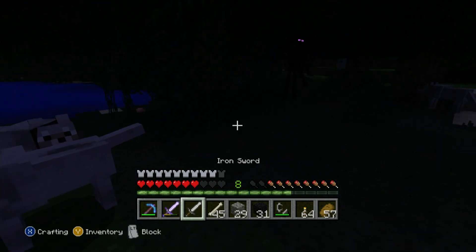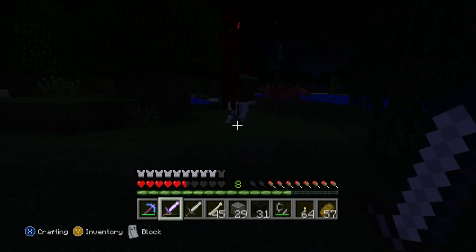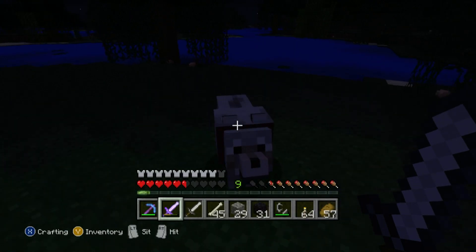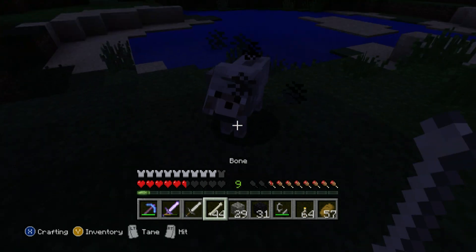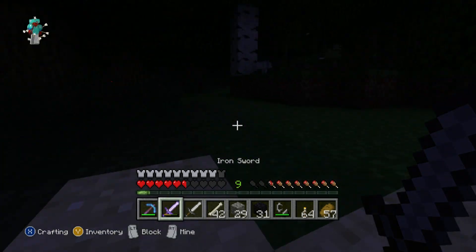Hey there enderman — meet my wolf pack! Where did you go? I don't know what he had in his hand. We've still only got one eye of ender. Run away then — I don't need you. I think I can only have two friends.